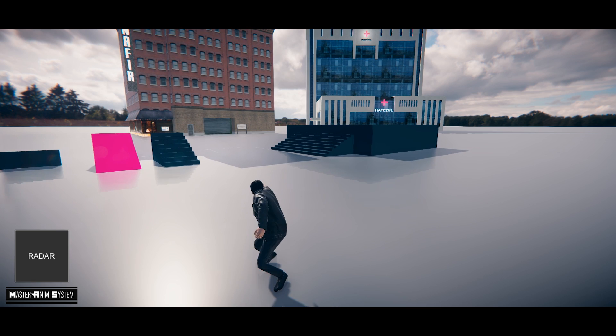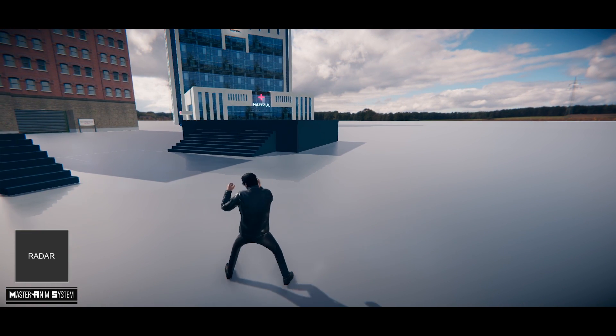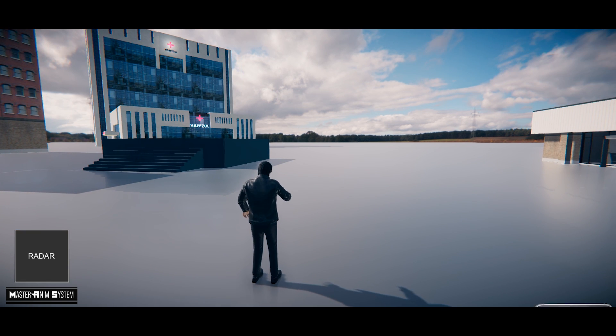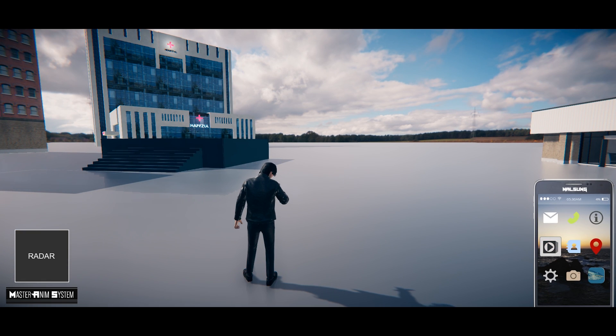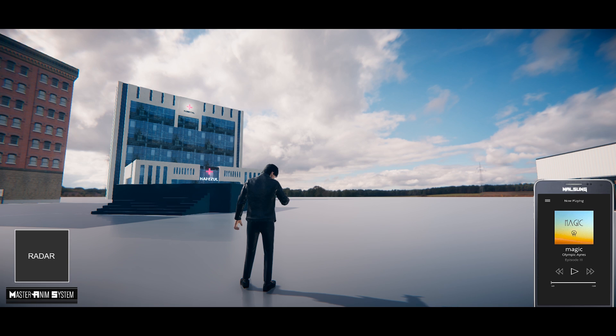Master Anim System comes with a directional melee combat system that performs the fighting animations based on your inputs. Master Anim System also comes with an integrated phone system. It allows for a more interactive experience for the user, letting you take pictures or even listen to your favorite music.